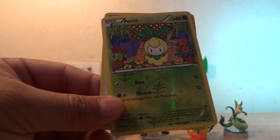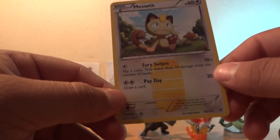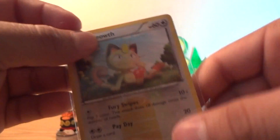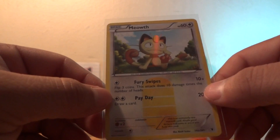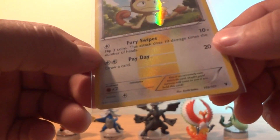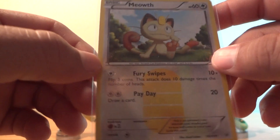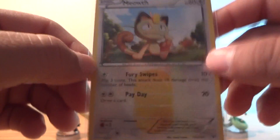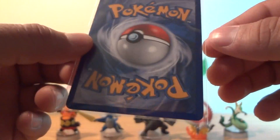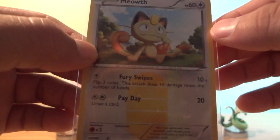Oh my god — a parallel Meowth! This is the card I wanted from this set and I got it! Look at that shine on Meowth — it's a beautiful card. Wow, epic pull right here. This is the main card I wanted in this set; lucky I pulled it so I don't have to trade for it. Nice mint condition Meowth — that was a nice pull, and that was just the second pack.